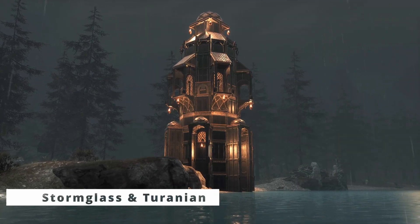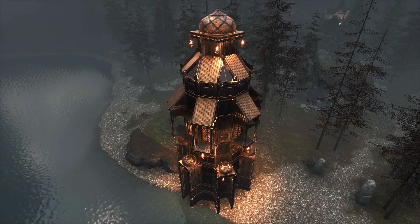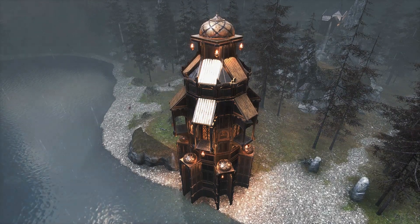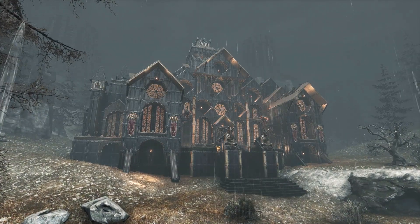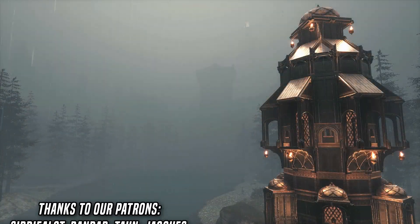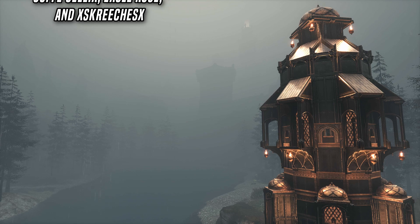Finally, for a touch of gothic opulence, Stormglass and Turanian. And there we have it — a whole bunch of material combinations you can use to improve your builds and get you started on the right foot. Thanks for watching, and a massive thanks to our wonderful esteemed Coffee Cultist for continuing to support the channel over on Patreon. I firmly believe that mixing materials is the secret to a really good Conan build, so hopefully this helps you all out. If you've got some favourite combos that I've not covered, let me know in the comments. Again, thanks for watching — take care and I'll see you soon.